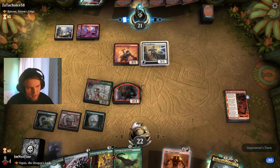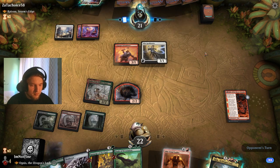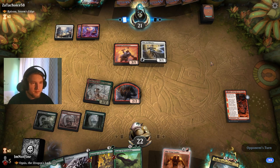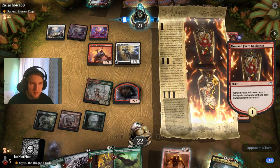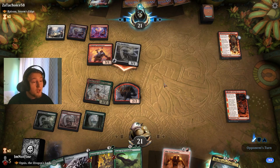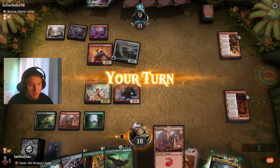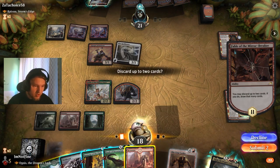Not sure if I want to discard a Rampage of the Clans, but maybe I want to discard a Nettlecyst. Maybe my actual win condition is just working towards this Rampage of the Clans. Commander faces Kakazan, so they just don't have a land drop, otherwise I think they would have played the commander — or they just hold up removal for my commander. That's the most likely situation honestly.